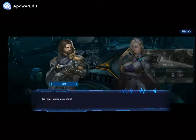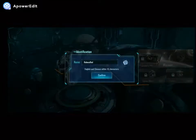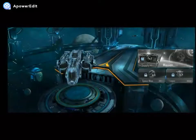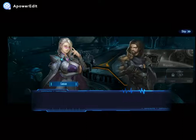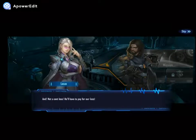We need to find enough supplies first. So report where we are first. Let me do the spatial positioning — star map requires your authentication. We are in the northern part of Orion base. You will have to make a detour to get supplies back to base. Collect supplies nearby, then go straight to Jack and ask him to give me a reasonable explanation. Not a cent less — he'll have to pay for our loss.